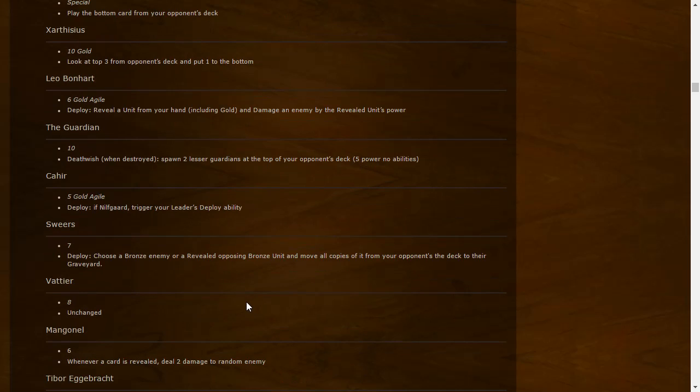The Guardian: ten-point — Deathwish: when destroyed, spawn two Lesser Guardians at the top of your opponent's deck, each five power with no abilities. Great card to play against — if played first turn, next turn your opponent draws two Lesser Guardians, though they can mulligan them. Playing the Guardian early limits your opponent's mulligan choices. Not sure how good it will be overall but I like the idea. Cahir: five gold Agile — if off-guard, trigger your leader's deploy ability. Especially good if your leader has a strong deploy ability.